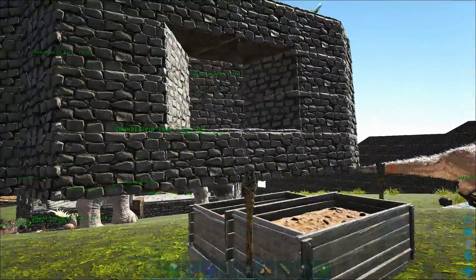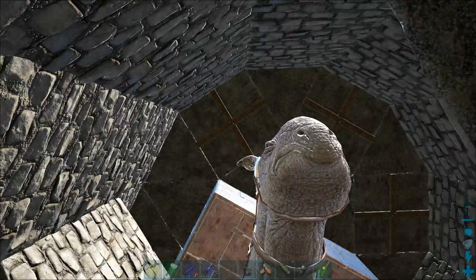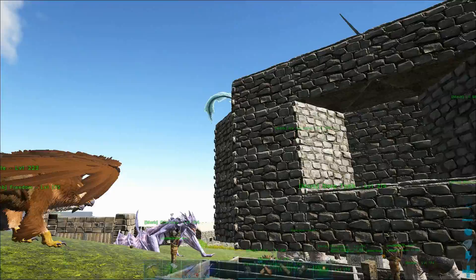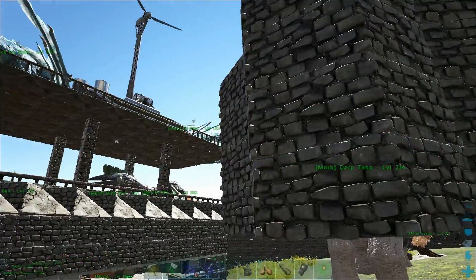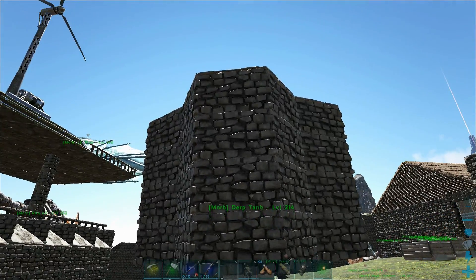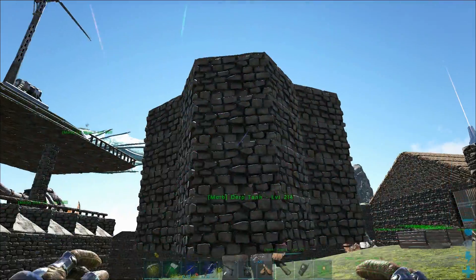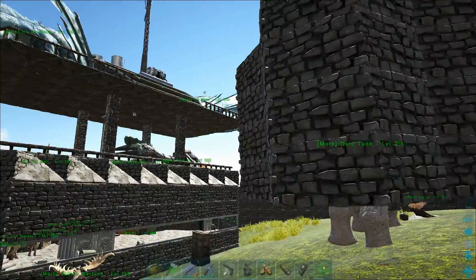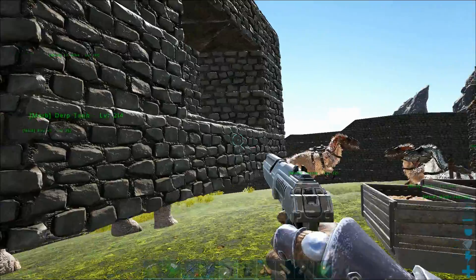Today we have the derp tank here. We have our Parasaur in a box, and we're going to make it metal and try to complete the derp tank and get it ready for battle. To do that we need to actually make some metal stuff. I have a bunch of resources already made up — bunches of cementing paste, metal, and crystal — but we need to know exactly what we need to make.